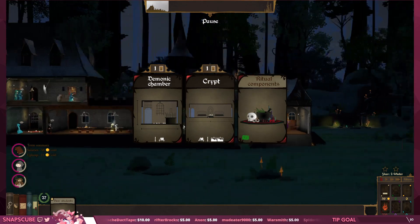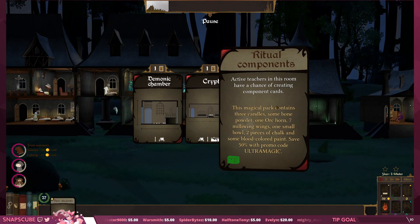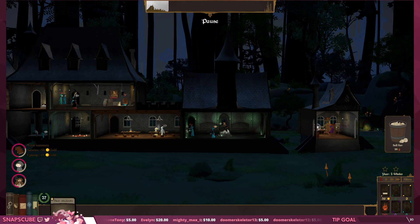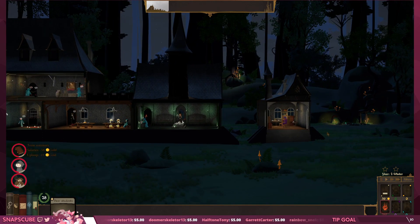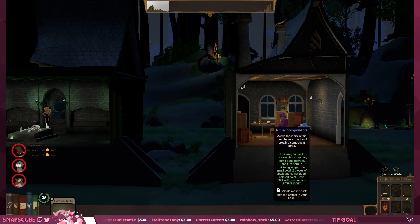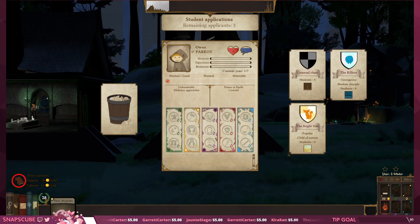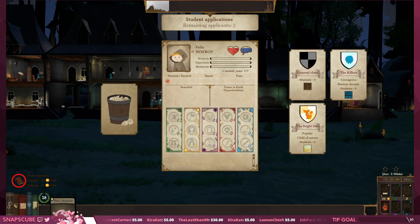Demonic chamber crypt — ritual components. Active teachers in this room have a chance of creating component cards. Teacher's lunch — how are things going in here right now? Oh shit — we have a birth problem, our cows no longer give birth. I can't do anything about that so I'm not even gonna try. I don't give a shit. I'm not gonna take any more students right now.